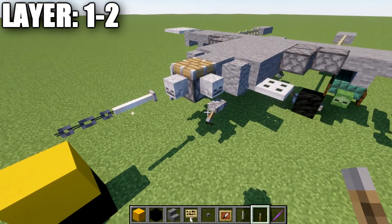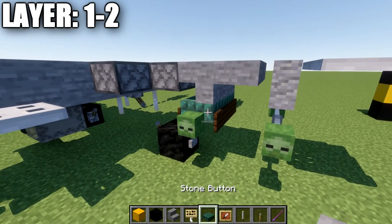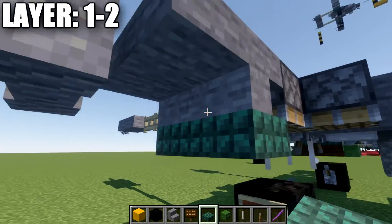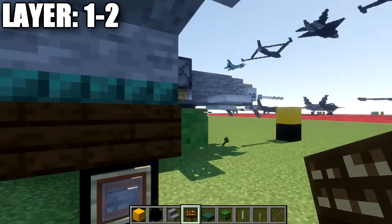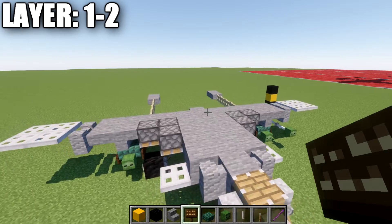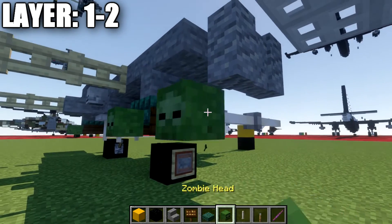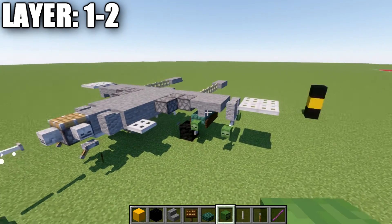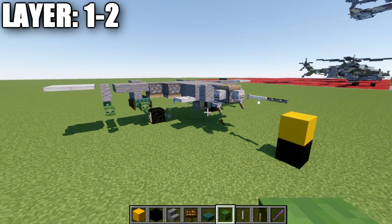Unfortunately there isn't really any way to do that for Bedrock or Pocket Edition. Once that's done, we move into our armaments, which will be done on our pylons. Start off by taking Dark Prismarine — place down two top slabs on the bottom of those two stairs, as well as a zombie head on both sides. On the sides, place down some dark oak wood signs to make the bomb a little bit thicker. Then take your end rods and place down two end rods on the bottom of these walls, and then on both ends place down a zombie head. That's a little missile on the very outer edges of the wing, and that wraps up layers one and two.